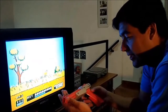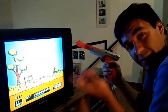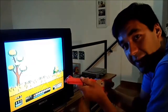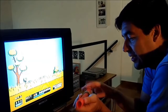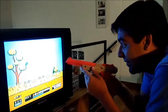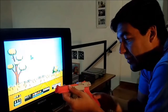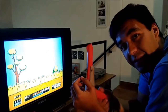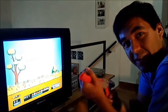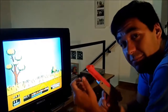Como les dije, les iba a explicar cómo funciona esta pistola. Cuando nosotros apuntamos al pato, van a notar que si disparamos, la pantalla se pone en negra por una milésima de segundo y donde está el pato aparece un cuadrado de luz blanca. Cuando este sensor dentro de la pistola detecta ese cuadrado, se le indica a la consola que le dimos al pato. En las primeras consolas, como la Magnavox Odyssey, ya existía esta tecnología y de hecho ya venía una pistola. La única diferencia es que acá, si le apuntamos a un foquito de luz, no nos va a matar al pato, porque ya detecta también la forma cuadradita de luz. Así que no podemos hacer trampa.